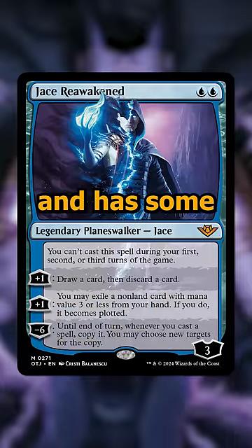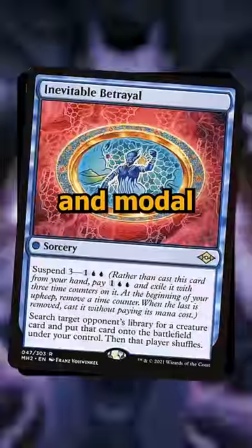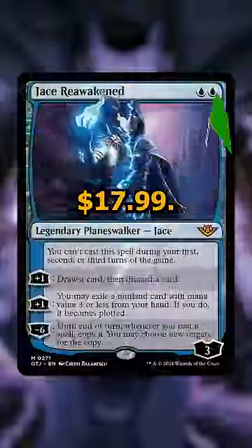The ability to plot things from your hand seems pretty good, and it has some weird interactions with cards that allow you to suspend them but have no casting cost, and modal double-faced cards with expensive backs. It's currently going for $17.99.